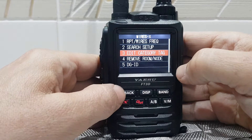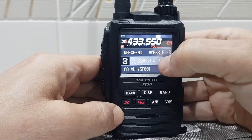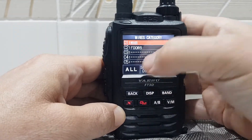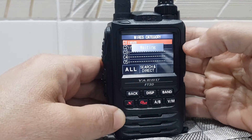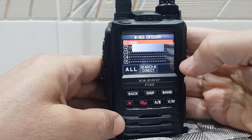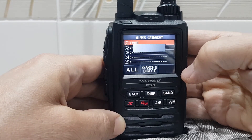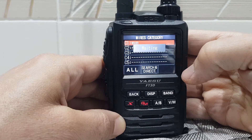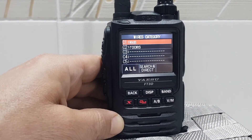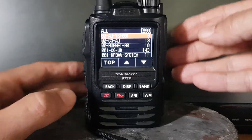So go back. Let's do a search from the beginning — we'll hit search and click all. Give that a minute. Quite a distance from the hotspot, so hopefully it'll get the range. It worked when I was closer. So we've got a list of rooms now.